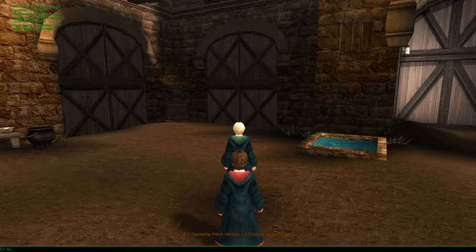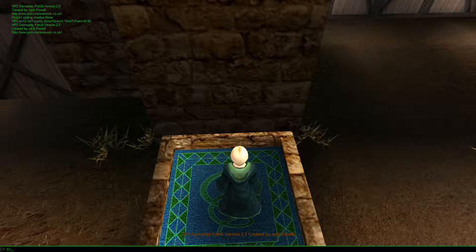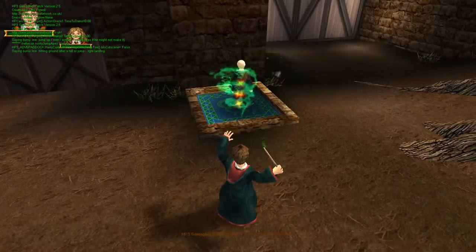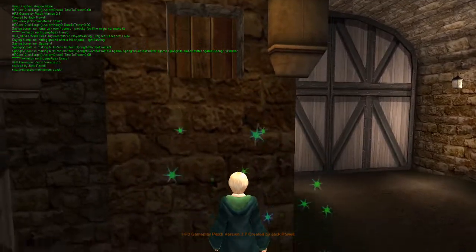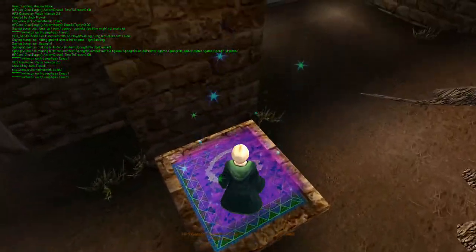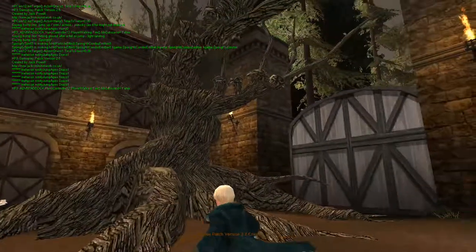Draco actually came! Alright, cool. Now get on the tile, shitlord. I'm going to launch you through the air. What the fuck was that? A selective wall of collision detection that only Harry can pass through? Fucking bullshit.